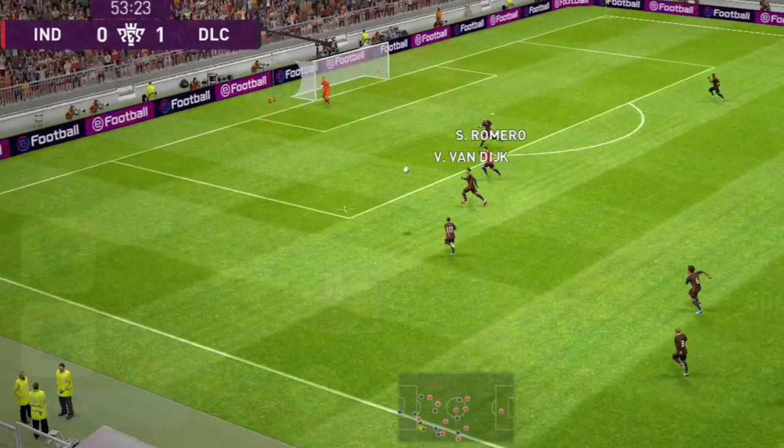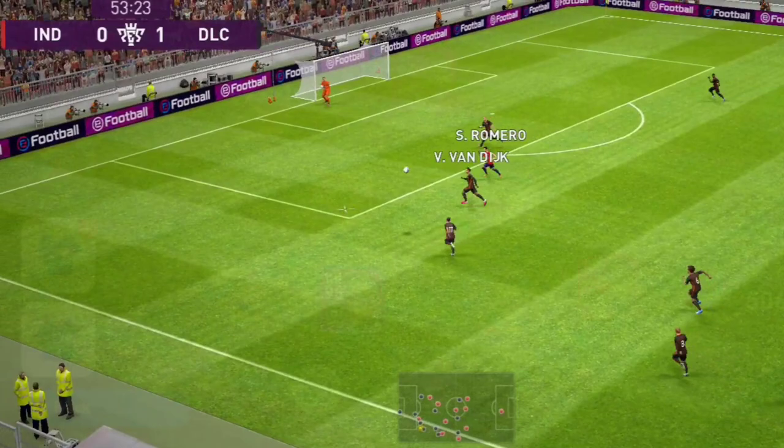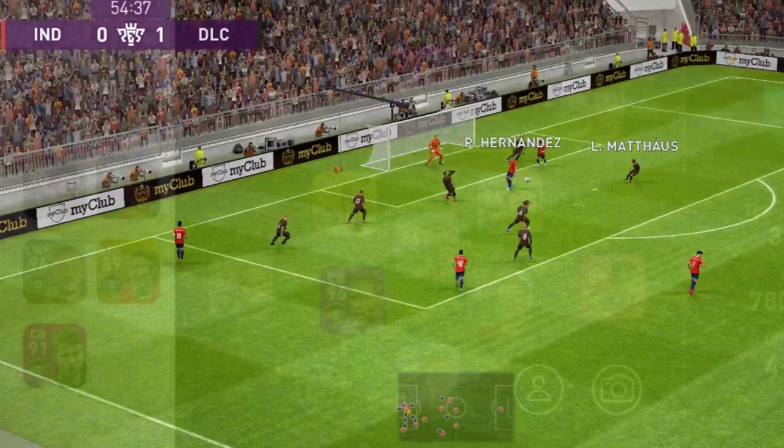In substitution, always use a player that can replace the players in the attacking position. You should always keep one player for each position in the substitution. It is also better to have one super sub in the substitution. As in real football, Luis Enrique is one of the best managers. If you use these tips, you can use him more perfectly than before.